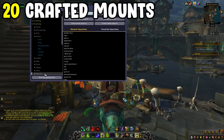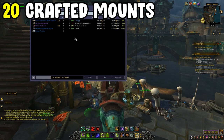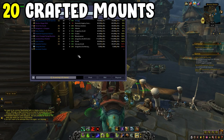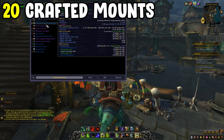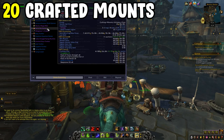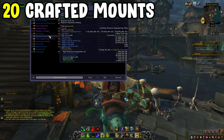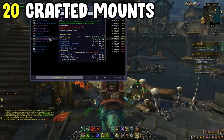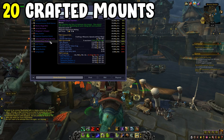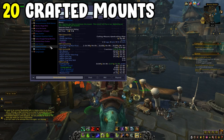Next is 20 mounts from crafted professions. These are either buyable on the Auction House or soulbound. One of note is the Vial of the Sands from Alchemy — the recipe has a very low drop chance so it's probably not worth farming the recipe, but the Vial of the Sands can be bought off the Auction House pretty easily. If you do have the recipe it's also one of the best gold makers in the game. Most crafted mounts are available on the Auction House.